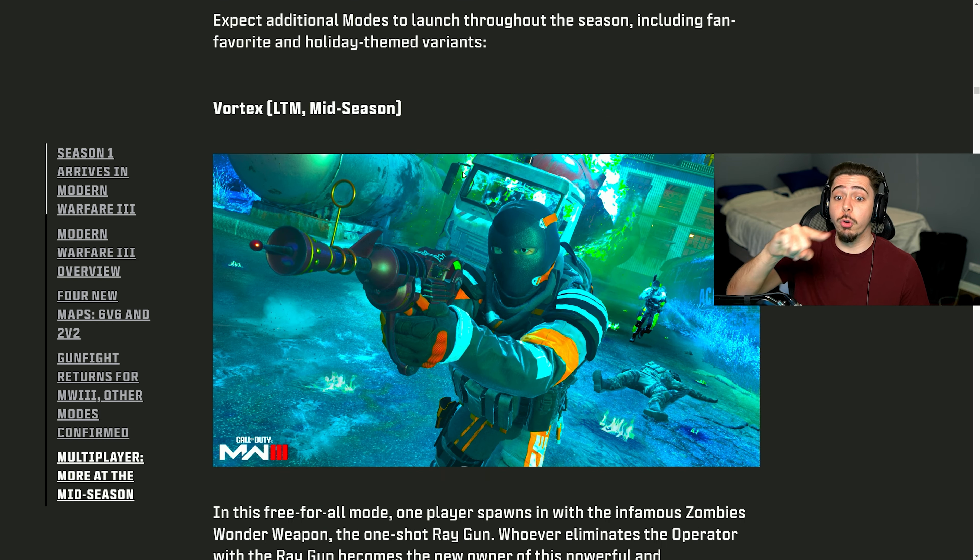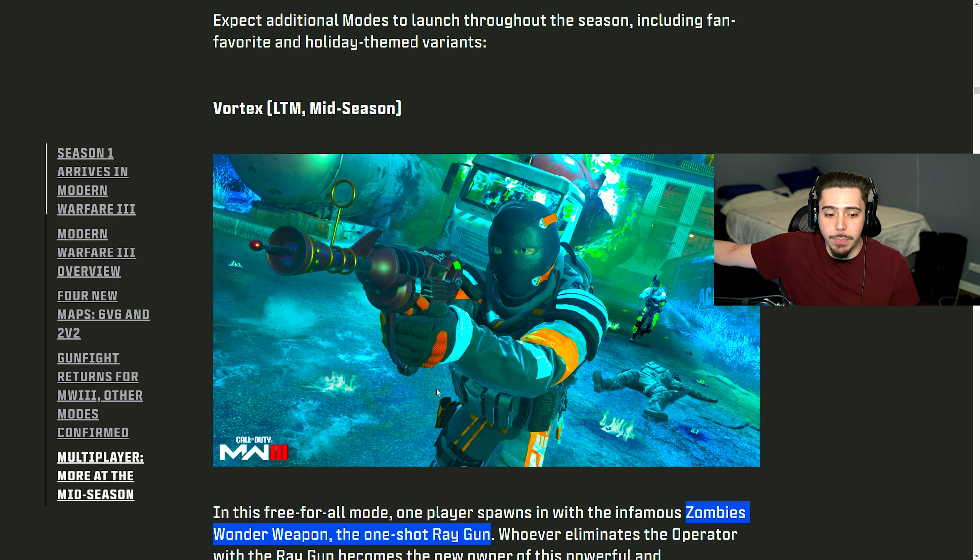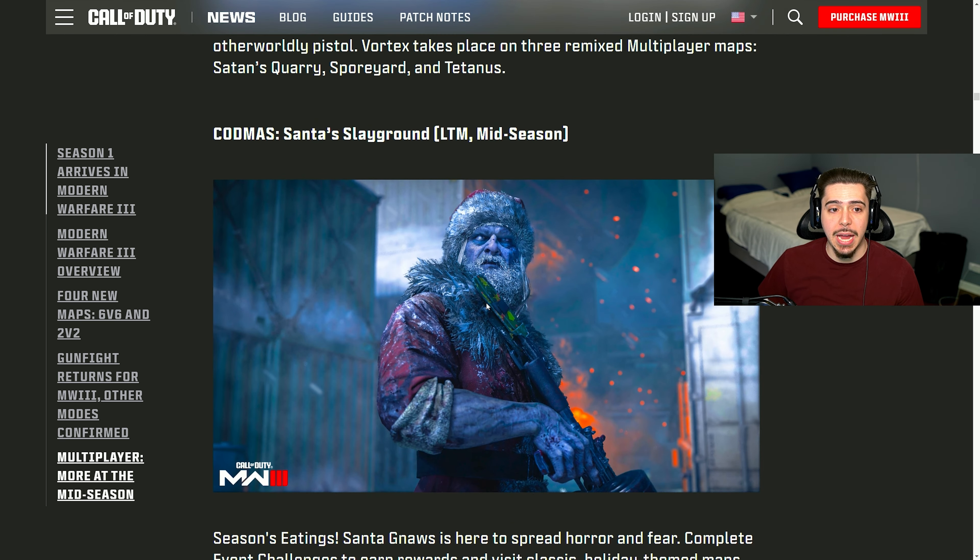We have a mode that's going to be insane — it's called Vortex. It's limited time, coming in the mid-season update. The thing that's so special about it is the Zombies Ray Gun Wonder Weapon is going to be in it. They're bringing the Ray Gun to multiplayer for this LTM — never before seen. They've never done this before, so that's going to be very interesting and should be a lot of fun.